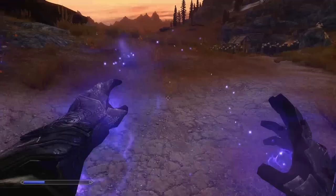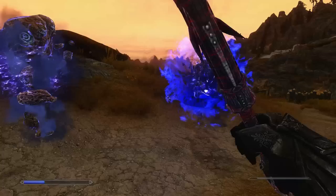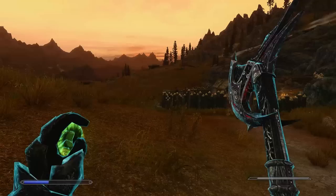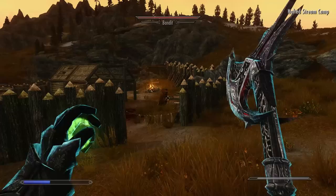When it comes to stat spread, the battle mage is going to use 50% magicka and 50% health. We didn't think stamina was necessary, as you only need to fire off one or two power attacks at most, likely while standing still and wearing an approaching enemy down using a stream of destruction magic. 50% health will be enough with heavy armor, and 50% magicka will be more than enough with perks and enchantments reducing casting cost.